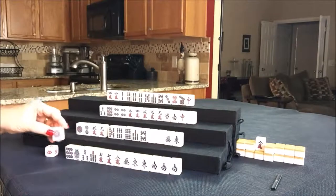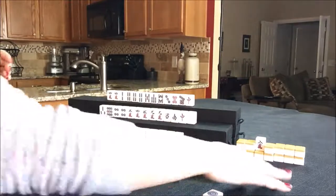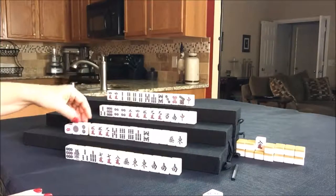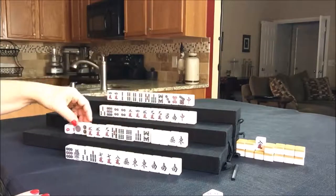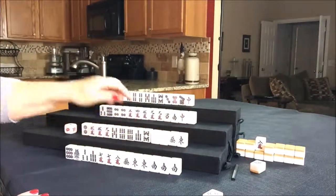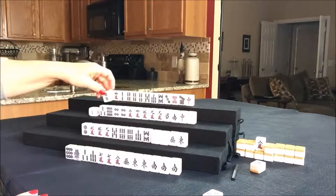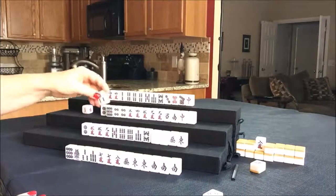Let's start by having east discard the one dot. I'm going to put east's discards to the lower right. We'll draw for south — they drew a five crack. So now they have one, two, three pair. Let's get rid of the one dot since that was already thrown. Let's go ahead and draw for west — they drew a two dot. We're going to have them play maybe all-pung or half-flush. Let's just get rid of the three bam.